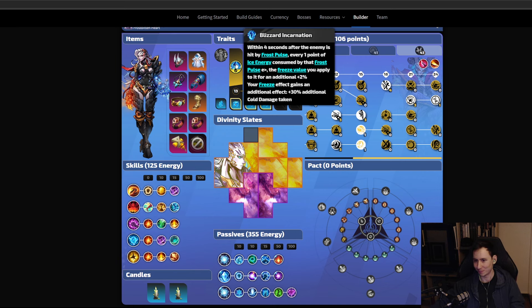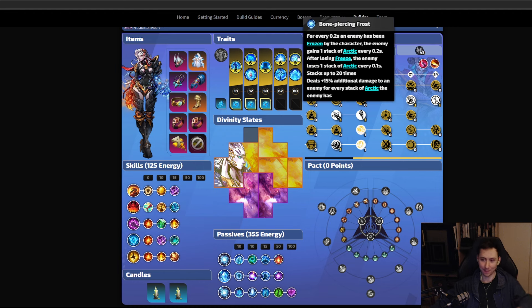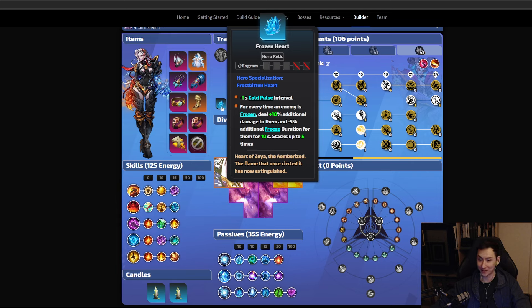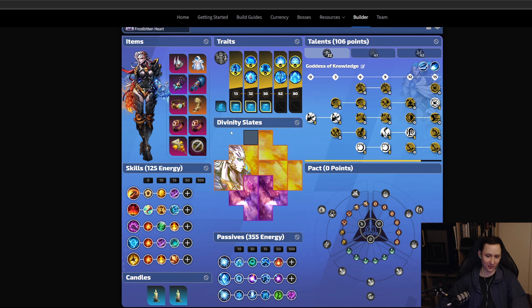For your hero traits, go Blizzard Incarnation into Snowy Embrace into Glacial Night, and your last two will be Frost Tides and Bone Piercing Frost — though you can play around with those last two. For your hero relic, you want minus one second cold pulse interval, and for every time an enemy is frozen deal 10 additional damage — you definitely want two of those. For hero memories, get Cold Pulse inflicts frostbite on target with 16 frostbite rating, plus movement speed wherever possible with T1 on the first one.